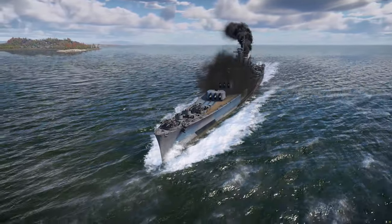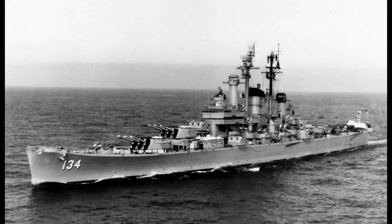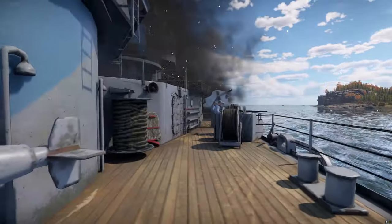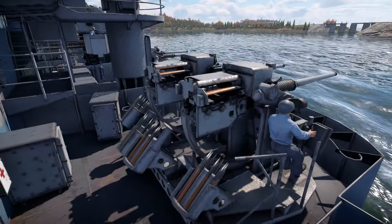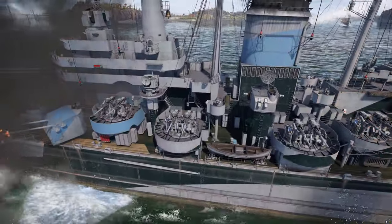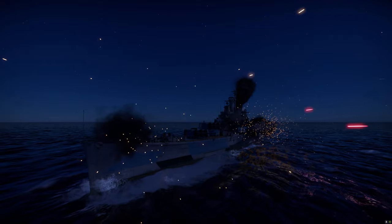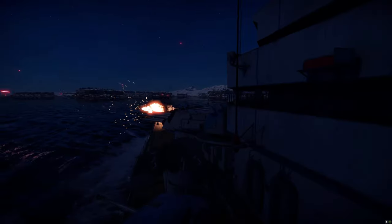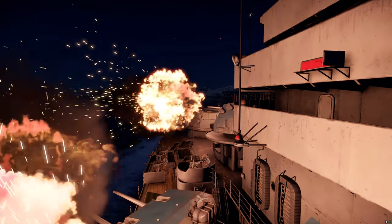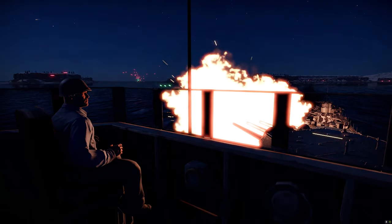Greetings Captains, Gunship here. Hope you are doing well. Today I'm going to do a review of the USS Des Moines. Its hull number is CA-134. It was the lead ship of the class of United States heavy cruisers. She was the first ship in the United States Navy to feature the auto-loading Mark 16 8-inch/55 caliber gun, the first of its type in the world. She was the second ship of the US Navy to be commissioned with the name of the capital of Iowa, Des Moines. Launched in 1946, she was commissioned in 1948, and saw duty around the world until her decommissioning in 1961.